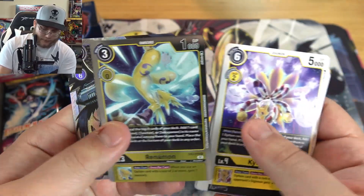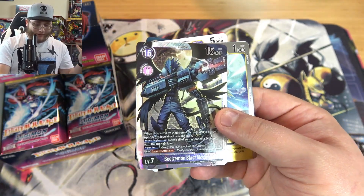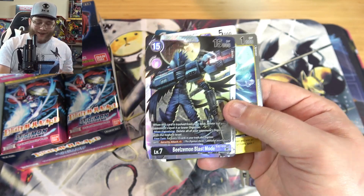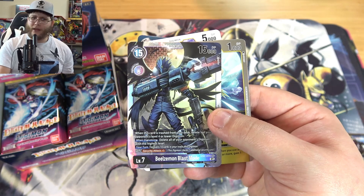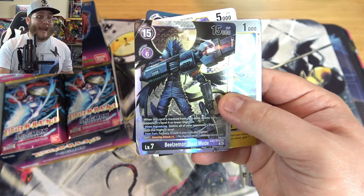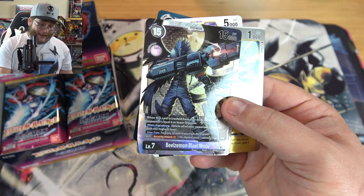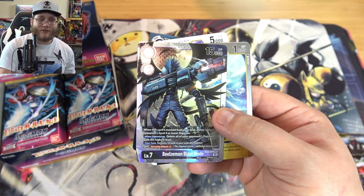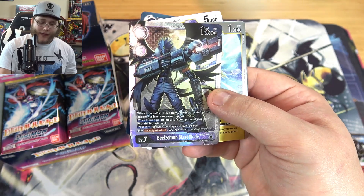We have Renamon - pretty cool artwork. And oh, there we go! We got Beelzemon Blast Mode, which is really cool to have. I think that's the secret rare, and I believe that's also the alt art. It's the one I've seen everyone passing around showing the artwork. It looks nice. I'm probably gonna trade it to my friend that's building it, but I'd be lying if I said I didn't want to keep it because it's beautiful. I like Beelzemon too, but I know that's his all-time favorite.